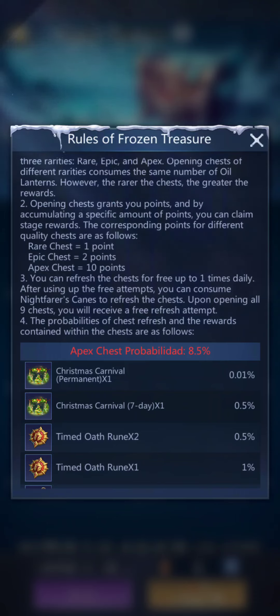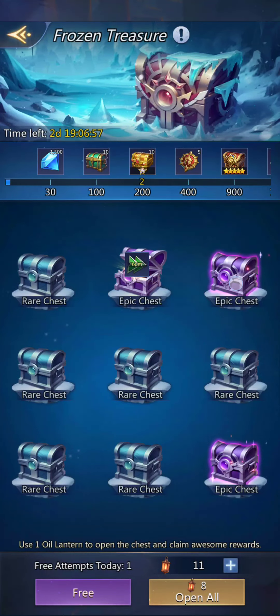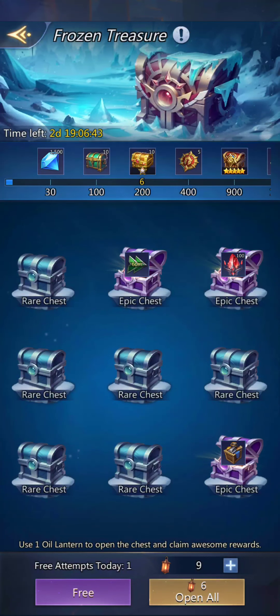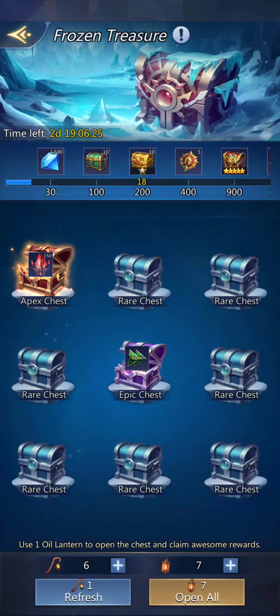So you use the oil lanterns to open the chests, and the better the chest, the better the rewards. They did not get their English translation here. So those are the rewards I've gotten. Now I can either open these rare chests, or I can refresh and hope that I get better chests — which I did. I got an apex chest and another epic chest. Now if I want to refresh again, it will take a cane.